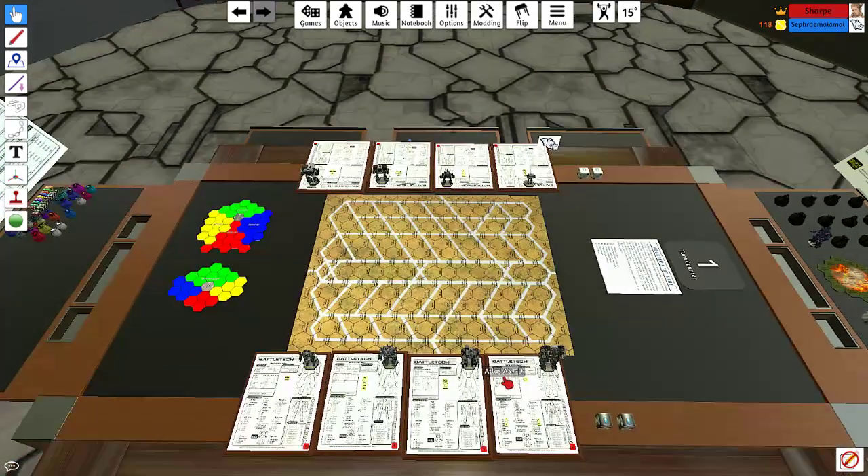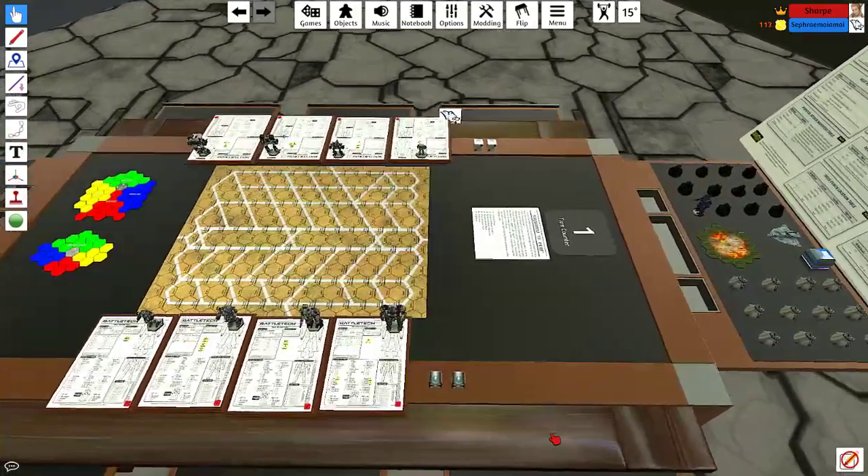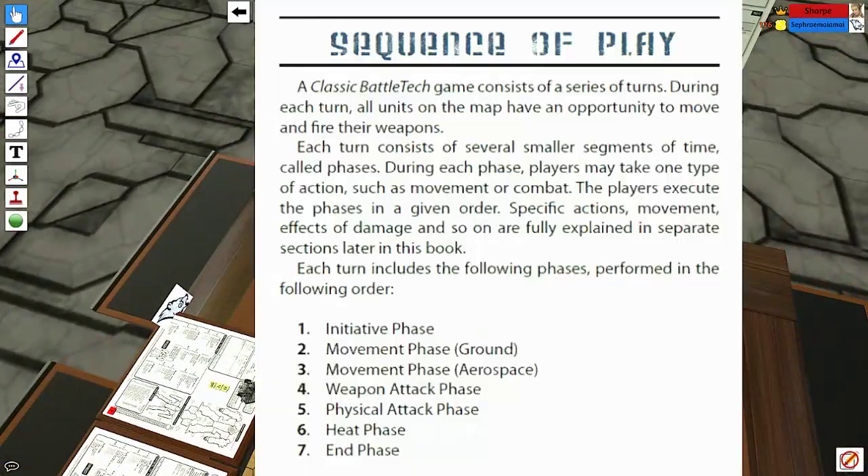That was a very quick primer on what to expect. Shall we play some Battletech? Seth notes he's never done this so it's going to be very interesting. The host has every faith. Looking at the sequence of play sheet — this is taken right from the sourcebook Total Warfare — a classic Battletech game consists of a series of turns. During each turn, all units on the map have an opportunity to move and fire their weapons. Each turn consists of smaller segments called phases, and players execute the phases in a given order.